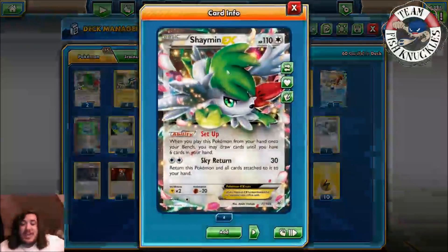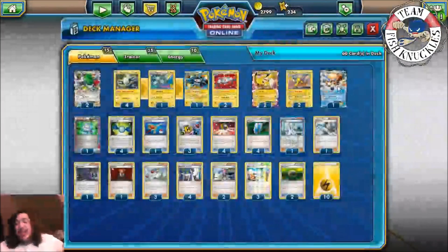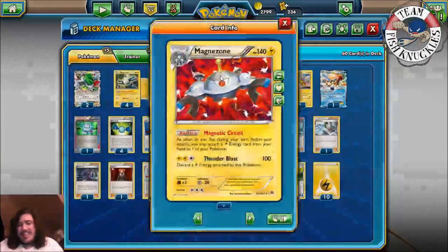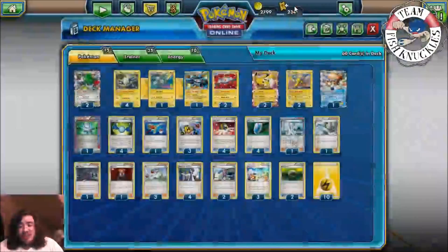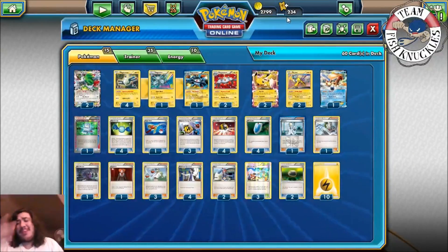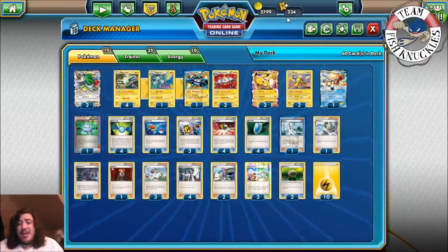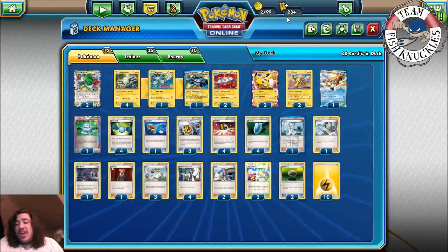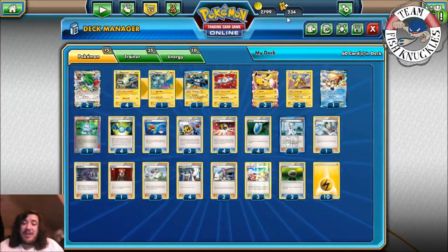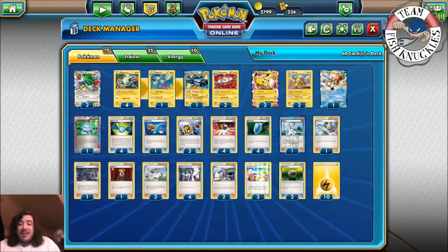We play two Colress for setup, drawing up to six cards, and one Keldeo. Some people might ask why we're playing Keldeo — you still need the Rush In effect in case they use Lysandre on Magnezone, which has a three Energy retreat cost. Or if your Raikou gets hit with a Laser and stays asleep, you have to retreat with Keldeo rather than hope you flip heads. That's why Keldeo is in the deck.